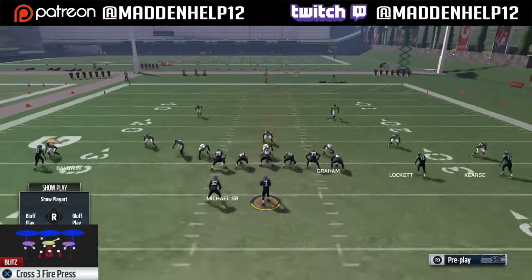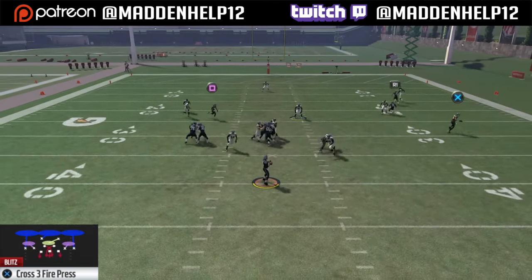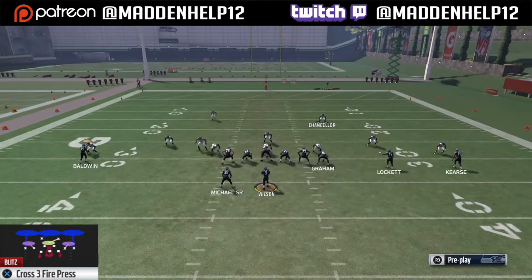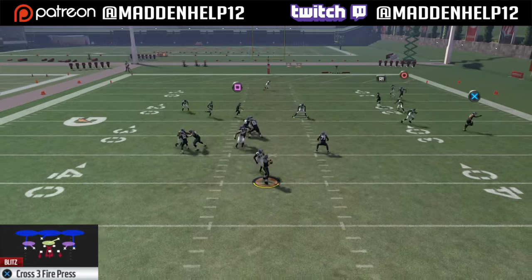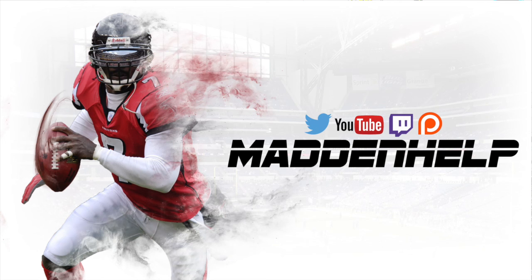Another thing that you can do — it makes the blitz a little bit less consistent — is take that right of screen defensive end and put him in a QB spy or put him in a flat zone. That makes the blitz a little bit less consistent. It'll still come in with a blocked running back, but it's not as consistent as if you're sending all four defenders at one time.